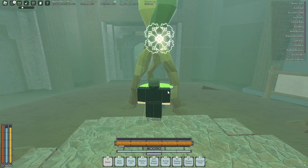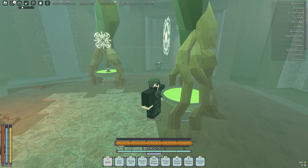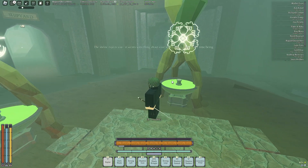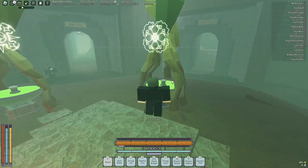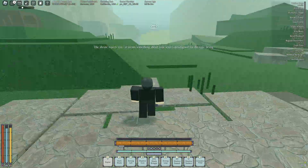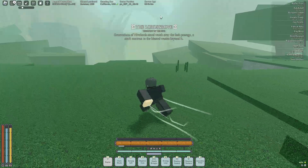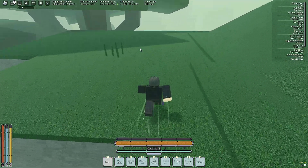Then you want to go down this well. Once you go down this well, you want to take a right, and if you're coming through the gate right there, you want to take a left. But anyways, it will be right here.